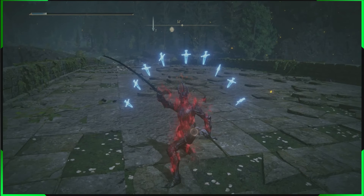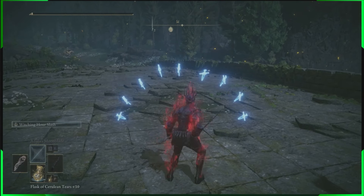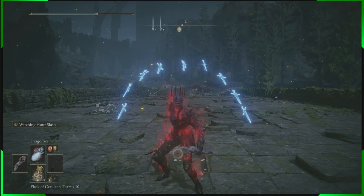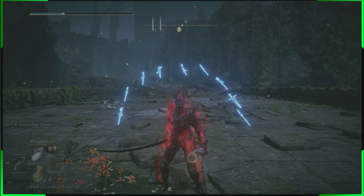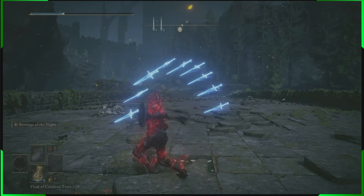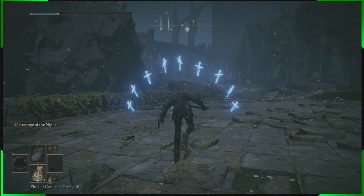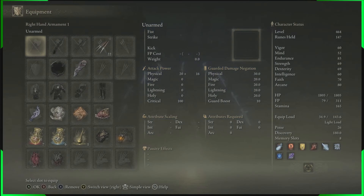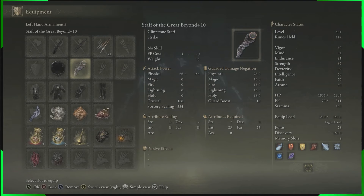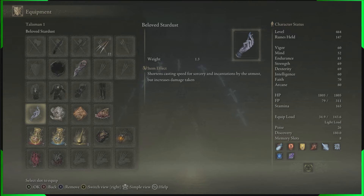You can be overpowered with this katana using its dark ability, have a staff that can do dragon's breath, incantations and spells all at the same time. This video covers everything to get you through this quest and get the remembrance. You're going to get the sword of knight, claws of knight, the staff of great beyond, the shield of knight, the dark armor set, and an amulet that shortens casting speeds.